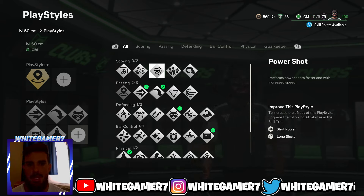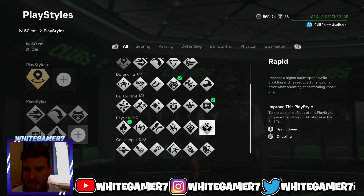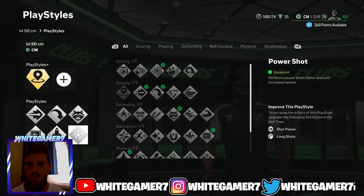The last playstyle slot is all up to you depending on how you play CM. If you're the type that likes to push up and take shots, go with Power Shot. If you don't really shoot as a CM, you can go with Rapid, Aerial, or even Relentless, because Relentless will help you out with your stamina. We're going to go with Power Shot here.